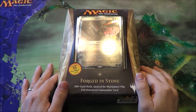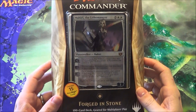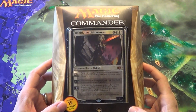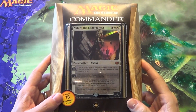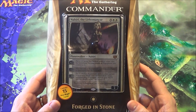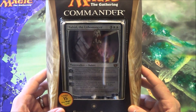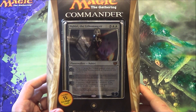Hi everybody, MTG Openings here again, this time with the new Magic Commander 2014 Forged in Stone. I recently purchased all five and I'm going to record opening all of them for everyone on YouTube's enjoyment. Commander 2014 decks all come with a new Planeswalker which you can use in your Commander decks — I will show you the actual card. You also get a big foily version to use if you want to feel fancy while you play.